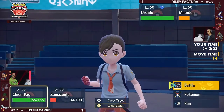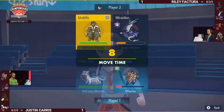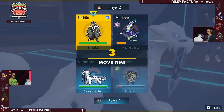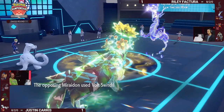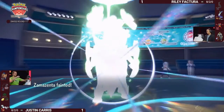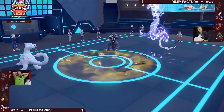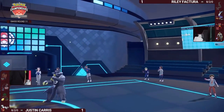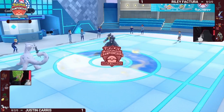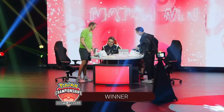Even this Volt Switch comes out before Chien-Pao can attack — these two Pokémon at neutral speed states might have been a speed tie. They've already taken off the headsets and are shaking hands. I think they both realized it's a pretty clear win for Riley. Just because that Volt Switch meant Zamazenta got knocked out before Chien-Pao could attack Miraidon. Justin opted not to go for Sucker Punch there — and the job has been done. Riley wins game three and the set.